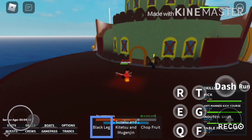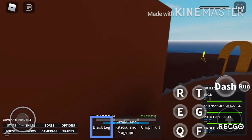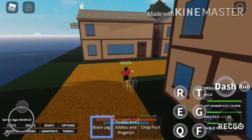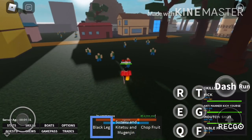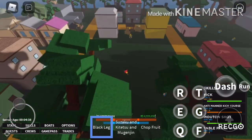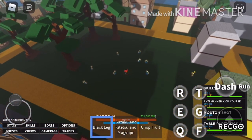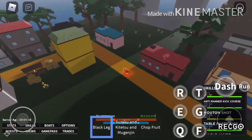Now I'm going to showcase Black Leg on NPCs to show you how good it is. The F skill, Flambage Shot, increases your damage long-term. See the Q move — it literally demolishes everyone in the area. The E move clears all the NPCs nearby too. That's why you need Black Leg as a beginner.